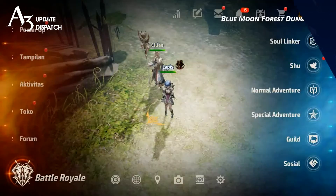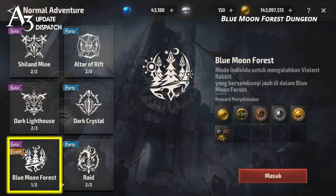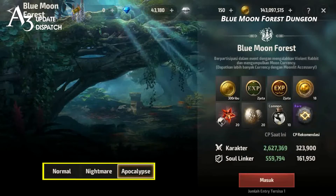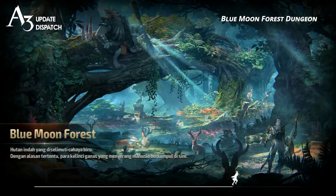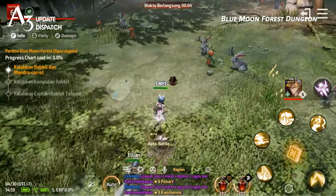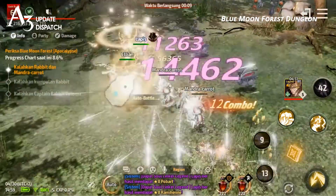The Blue Moon Forest Event Dungeon is now open. This is a limited dungeon that is only available during the event. It's a solo dungeon like Shyland Mine, and can be entered 2 times a day. You can use tickets to enter additional times. There are Normal, Nightmare, and Apocalypse difficulties, but you'll need to clear the easier difficulties to unlock the more challenging ones. You can also exchange the event currency earned from the Blue Moon Forest for items in the Exchange Shop. Keep in mind that the currencies are unique to the dungeon, so make sure to check which dungeon currency you need.